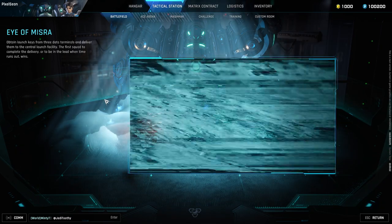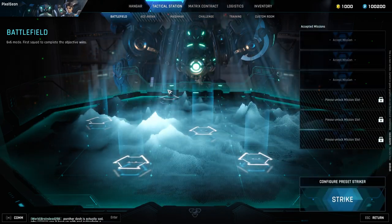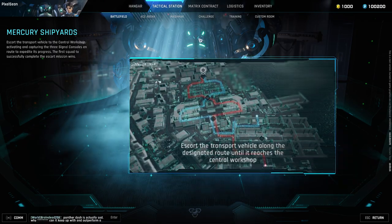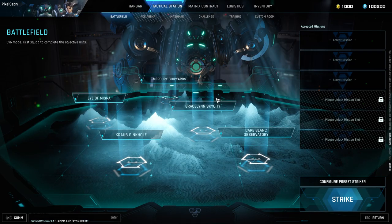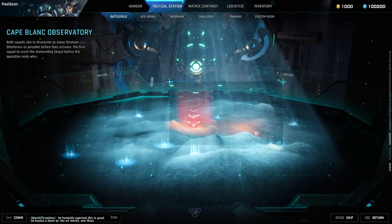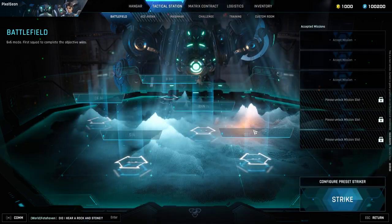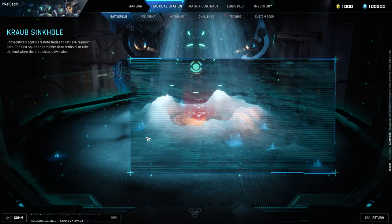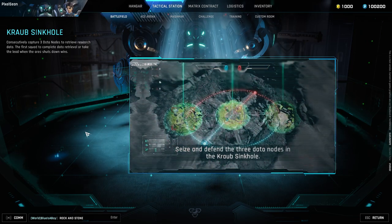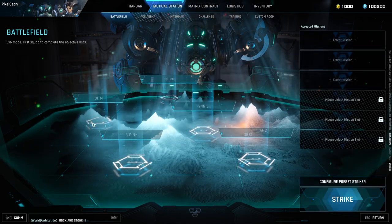There are five maps in the 6v6 battlefield, each with its own unique game mode. One mode requires you to obtain and deliver launch keys — the first team to complete the delivery or be in the lead when time runs out wins. On Mercury Shipyards you escort a transport vehicle before the enemy team escorts theirs. Another mode is a round-based single-life team deathmatch — first team to win two rounds wins. In the Cape Block Observatory area, teams compete to dismantle as many stratum shatters as possible. And Crop Sinkhole is essentially domination from Call of Duty, except instead of flags you capture data nodes — there are three, and the more you hold the more points your team gets.